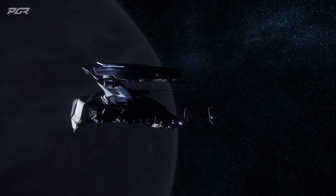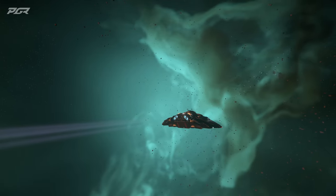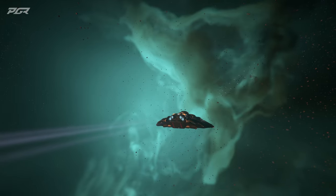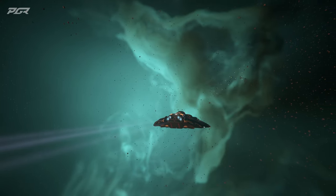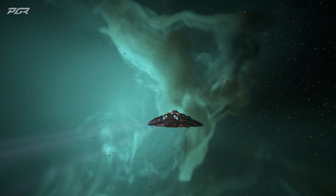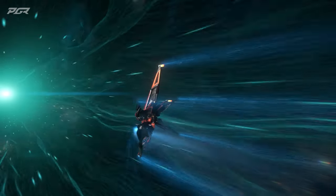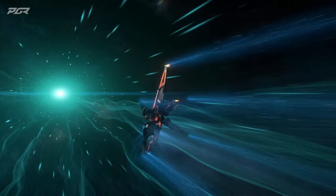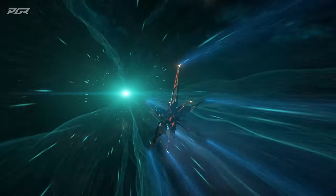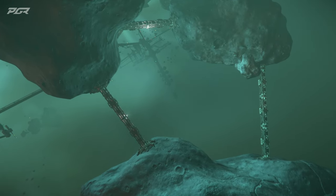They're also adding a new variant for the Drake Cutter called the Rumbler, focused on expedition. It says: the brass of Drake heard what you had to say and their answer was the Cutter Rumbler. Building upon the original, the Rumbler reserves a full 2 SCU of cargo room while adding in requested creature comforts and enough personal storage to make even the longest journey go by in a flash.